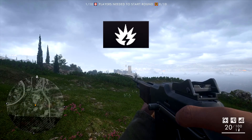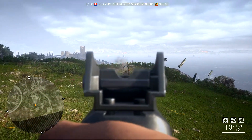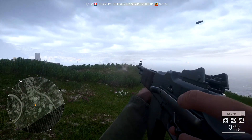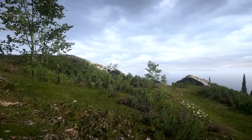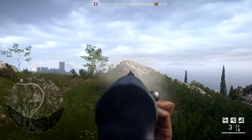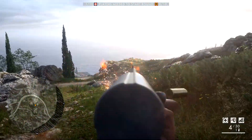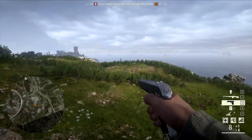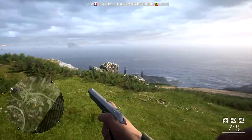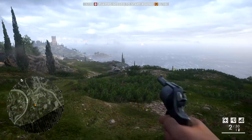The next class is called the Shock Assault. The primary weapons available to him are the BAR M1918 Trench and the 12G Automatic Backboard shotgun. For secondary weapons the Shock Assault has access to the MLE-1903 or the Six Shooter Bulldog Revolver.